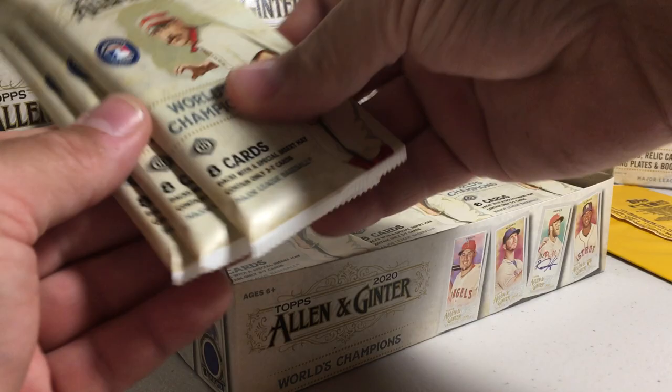Walker Buehler, Jim Thome — I wonder if that's a short print. No. Tanaka, Lorenzo Cain, Miguel Sano, Mazeroski, Elvis, and Hank Aaron Long Ball. And we've got Paul DeJong, Paul Molitor, Dansby Swanson, Jason Dunn Rookie, Raphael Devers, Blake Snell Turquoise, and Jock Peterson mini.